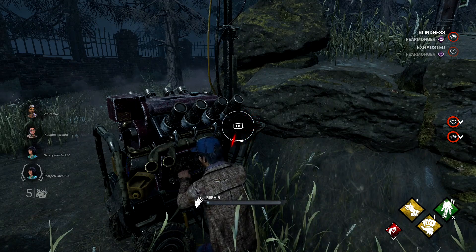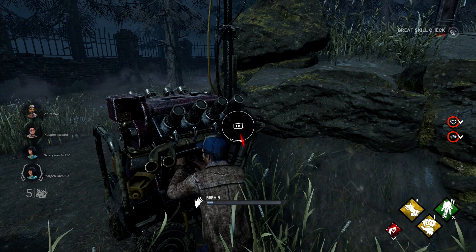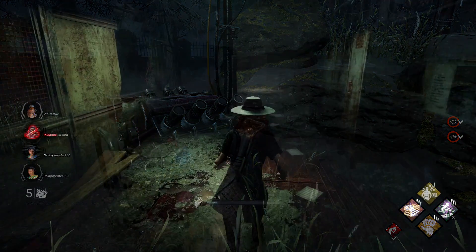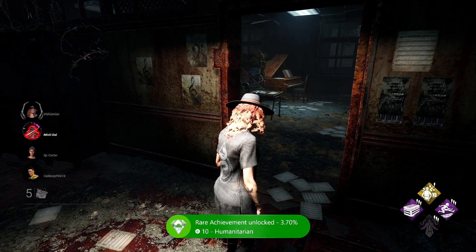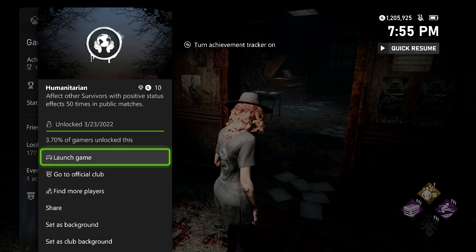So if you are just focused on the achievement, what you can do is equip these two perks on Ace and just keep starting up games with him. No matter the results, as long as you get your free six at the beginning, you can whittle this down in a few games. Whatever you decide to do, once you get to 50 buffs total, you should be good for the achievement. It's going to be for a 10 gamerscore, and that's all there is to it.